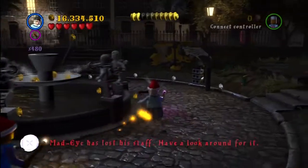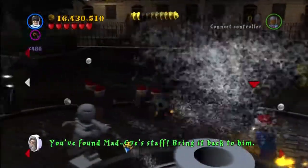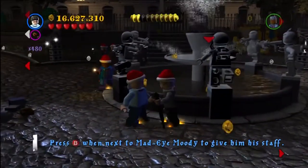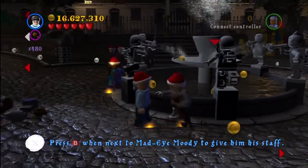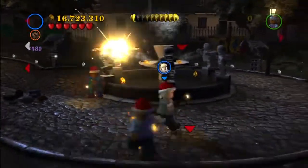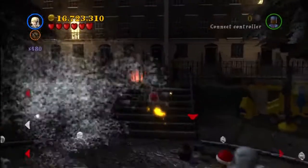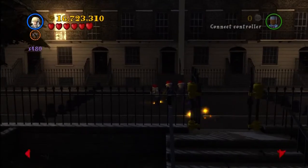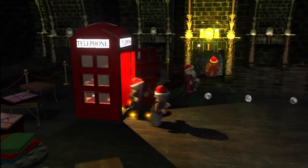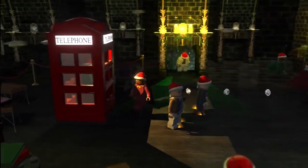That pops out Mad-Eye Moody's cane, so you're going to have to pick it up. I don't know why he can't simply have limped around to get his own cane, but there we go — nice little gesture. Now you just have to be Mad-Eye, come over to the obvious blinking area with the big red flames, and hit B.